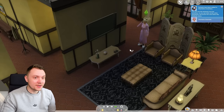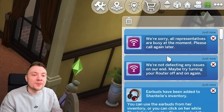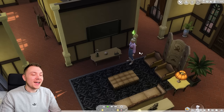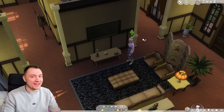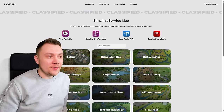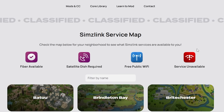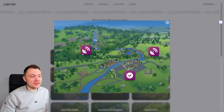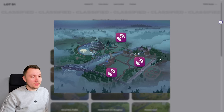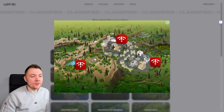Sometimes if you try to contact customer service, it says 'all representatives are busy at the moment, please call again later' — just a bit of funny realism. Even more realistic: every single world is different. You can see different options — fiber available, satellite dish required, free public Wi-Fi unavailable. In certain worlds you need a satellite dish for internet. Moonwood Mill needs a satellite dish for all of them. Batuu's got absolutely no Wi-Fi. Good riddance.